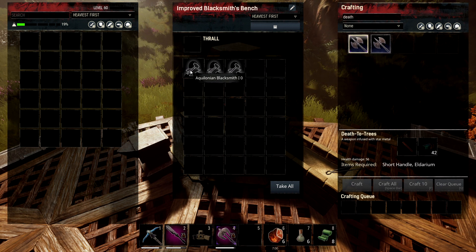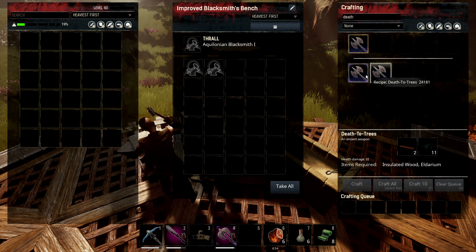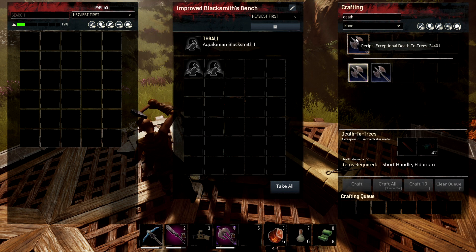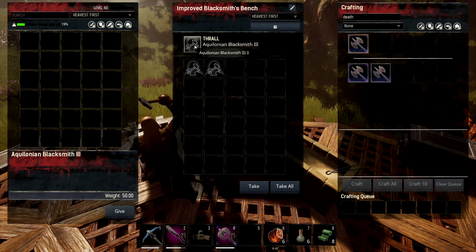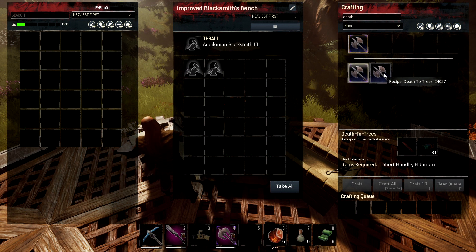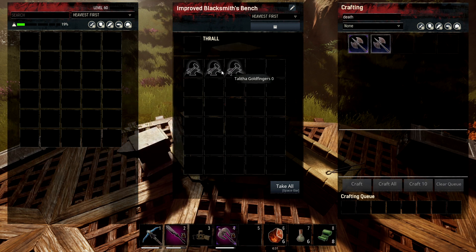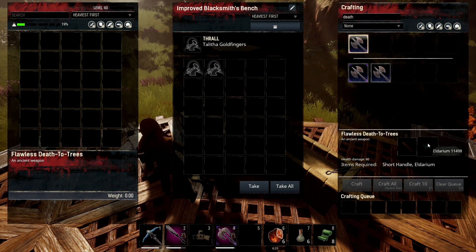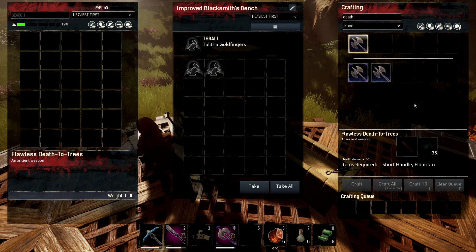Just make sure you're making the most expensive one to get the best one. You can make these without a blacksmith in. I'll show you what happens if I put a blacksmith in — this gave me an exceptional Deft of Trees which is actually a lot worse than the other Deft of Trees. So don't make this one; even though it seems better, it's not. You need to make this one. If I put in a tier 3 blacksmith it gives me the exact same thing but it's actually the better version, so you'll want to make the one that costs the most.